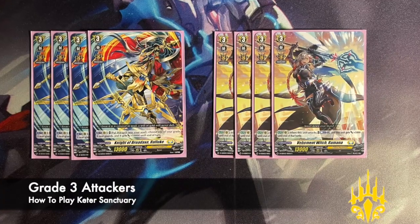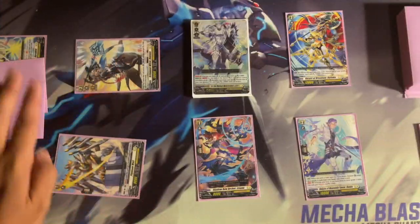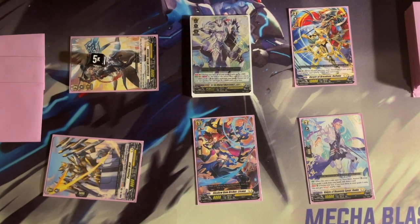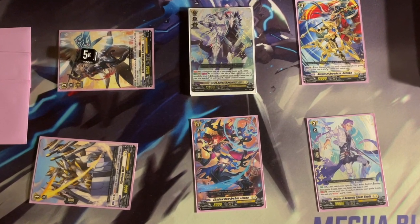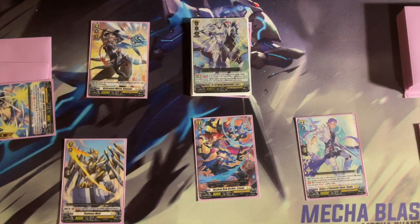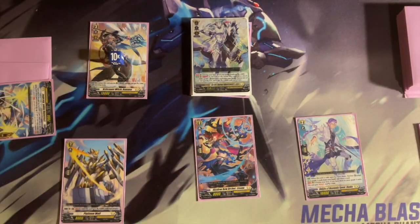The start deck comes with 2 grade 3s to help with Bastion's skills. Behemoth Rich Romana is a powerful attacker which on attack you can Counter Blast 1 to get 5k, and with Bastion's skill used on this card it can make 30k, putting your opponent out of trigger guarding range. Reflute can also fix numbers outside of being a grade 3 — you can send it to soul to give another grade 3 unit 10k.